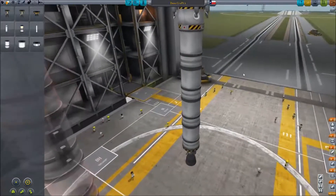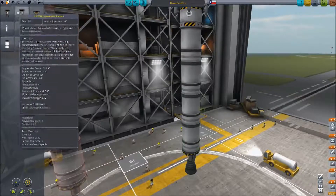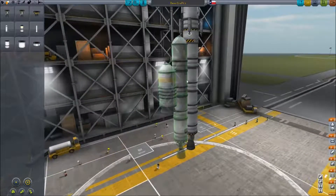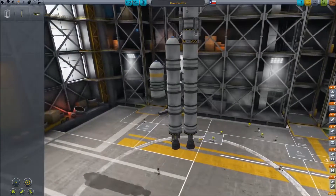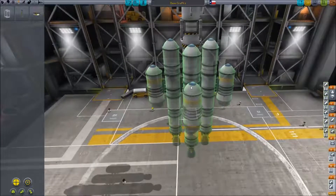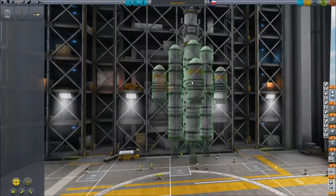Next is the main rocket for the spacecraft. You're going to have four of the FLT400 tanks — not the LVT45, do not use this one — use the more powerful LVT30 fuel engine. Then attach to that radial decouplers, which are under structural — the TT38K radial decoupler. You'll use that to attach another four fuel tanks with the aerodynamic nose cone and the same engine you put on the main body. Get four of them and attach them so the engines are lower than the main engine on your spacecraft.